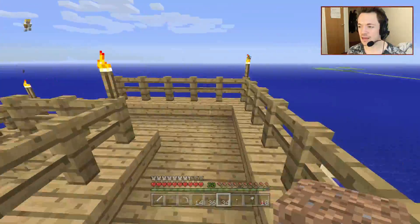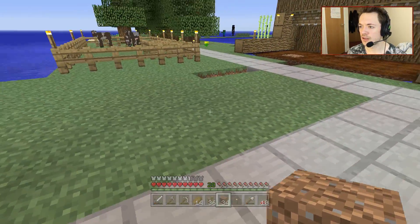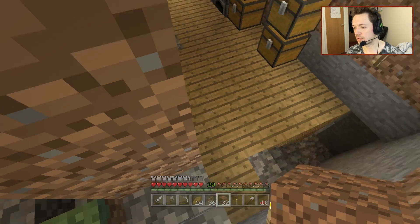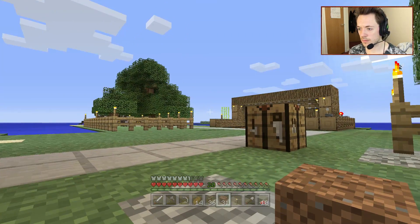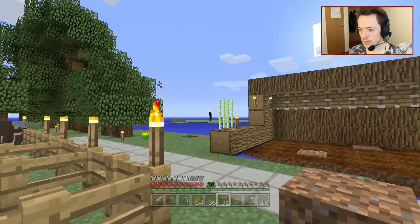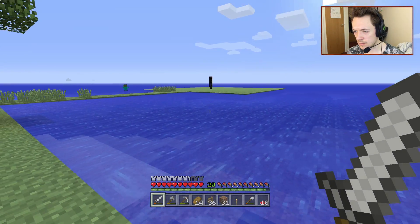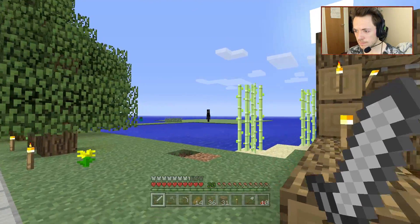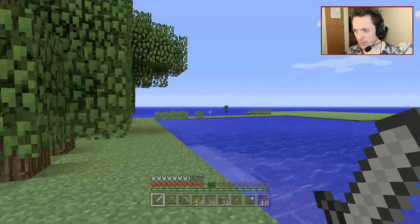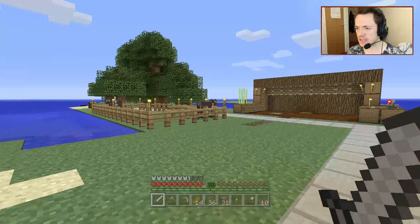We'll go back downstairs with my hay and my seedlings and then we'll be good. The sun is rising — good. Enderman — two endermen. Okay, I need to kill them. How do I kill... I need to kill an enderman. Has he seen me? He has seen me, hasn't he? Whoa, whoa — where's he going? Where's he gone? Don't want to die. If Bertie now comes to kill me, I'm not going to be happy.